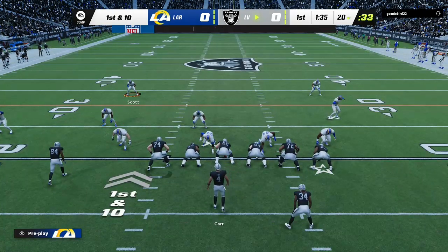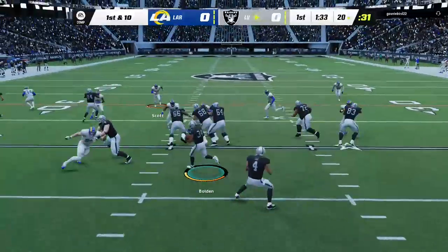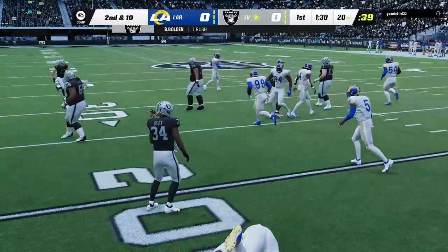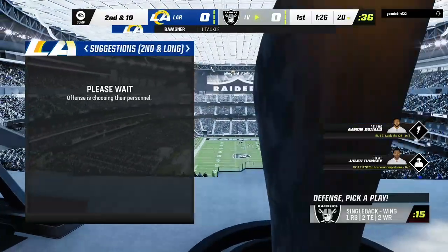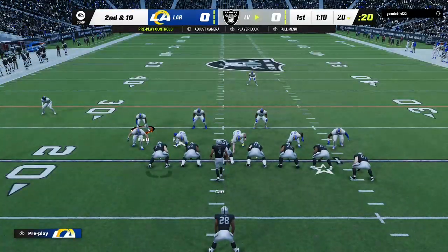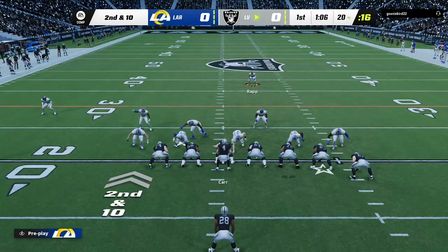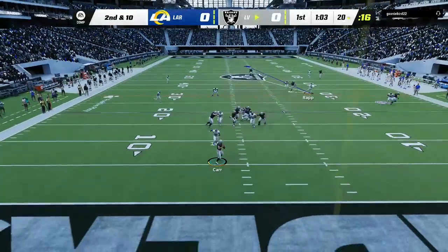Carr and the Raiders come up first and ten at their own 20-yard line. Now a first carry for Brandon Bolden, and just no chance of turning the corner — he can only get back to the line of scrimmage. Second and ten coming up. The hallmark of a good run defense: linebackers making plays near the line of scrimmage. Absolutely nowhere to run there.